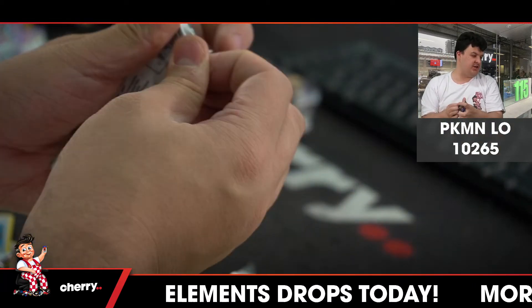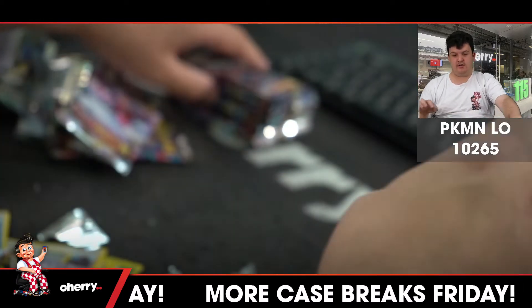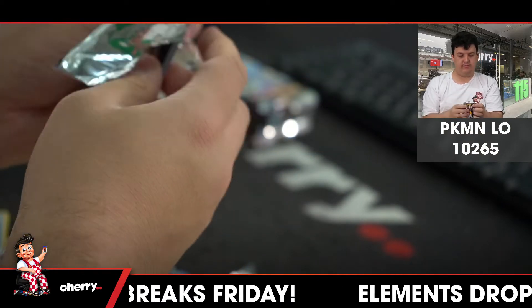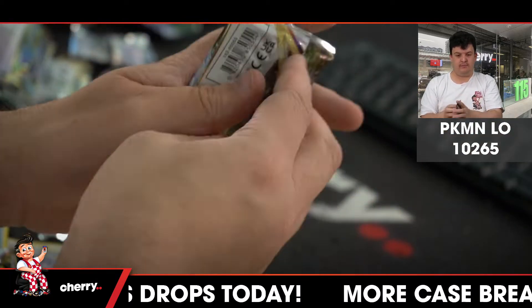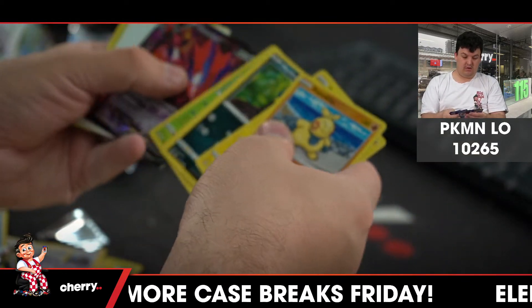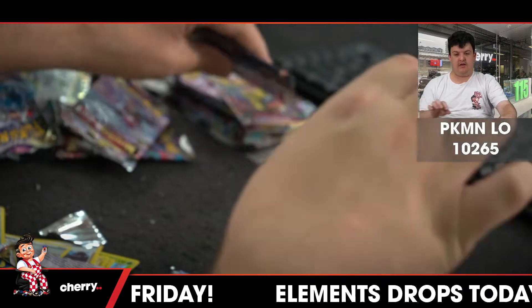Congratulations Electric. Barbaracle reverse. Today's lunch break. Makuhita, Kyurem V. Makuhita, Kyurem V. Eternatus V — that's nice, the Dark type. Delphox Ultra Rare.